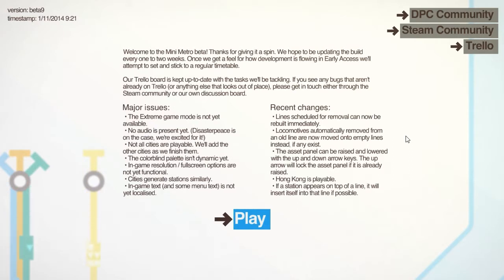Locomotives automatically removed from an old line are now moved on to empty lines instead, if any exist. This one is probably directly related to the one before — you'll create your new line but won't have enough trains for it. What it'll do is wait till the previous line disappears, then take that line's train and put it on the new line. Pretty good.